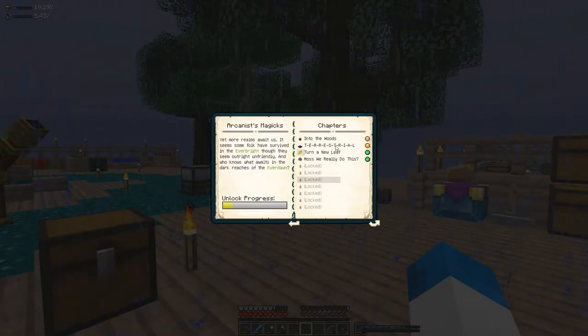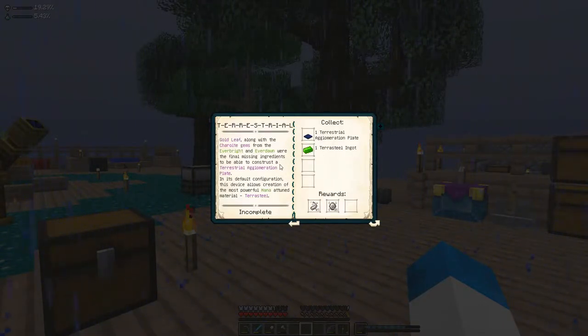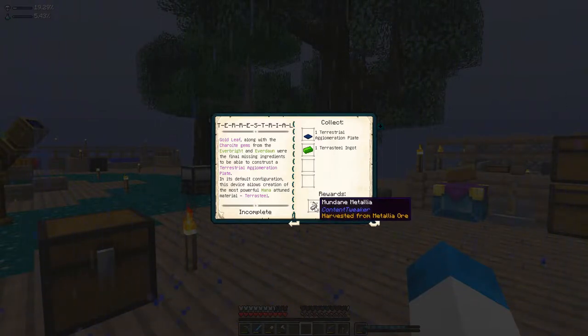The next on the list — we're doing into the woods and terrestrial. So I had a quick look at these to see what was coming up. Looking at terrestrial: gold leaf along with chariot gems, which we don't have any chariot gems yet. From the Everbright and Everdawn were the final missing ingredients to construct a terrestrial agglomeration plate. In its default configuration, this device allows the creation of the most powerful mana-attuned material — that's terrasteel. We also get this mundane metallia, and you can change one lead into three lead with this sort of stuff, though it does require other bits and bobs.